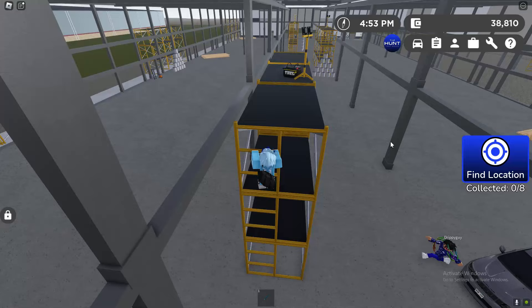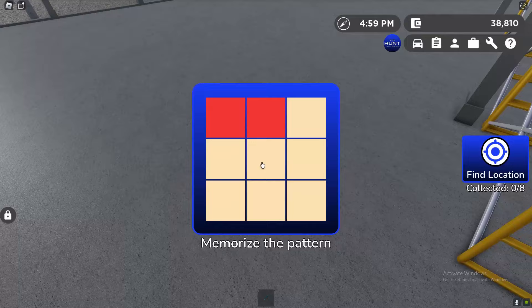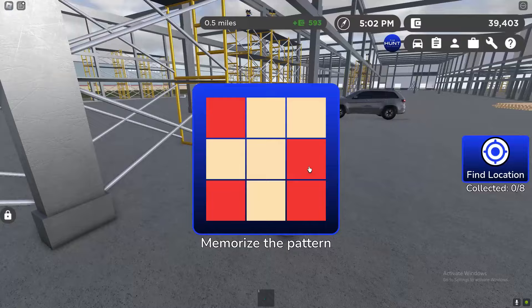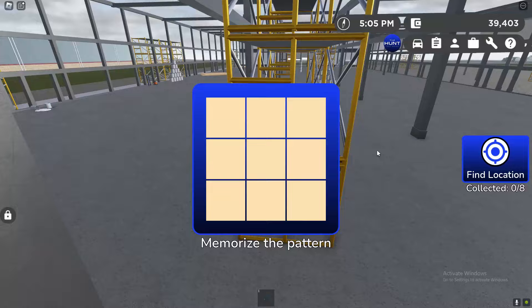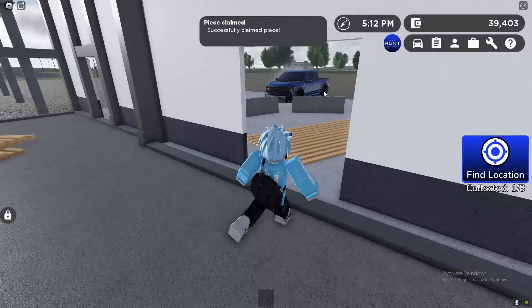Claim. Okay, this is easy. We gotta memorize another pattern — there we go. Can we not claim it? This is so easy. So you gotta memorize the pattern, guys, as you can obviously see. There we go — please claim one out of eight. Alright, so now we have to go to the next one. It's honestly pretty easy to do.